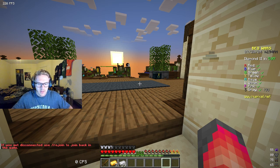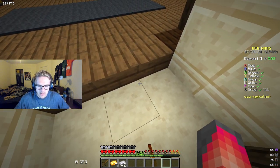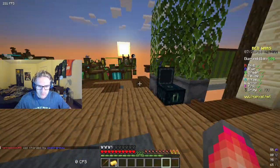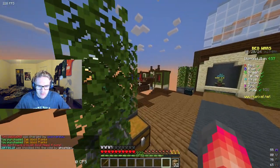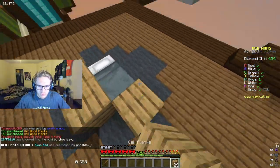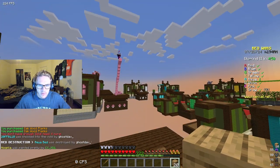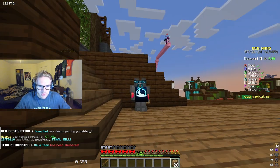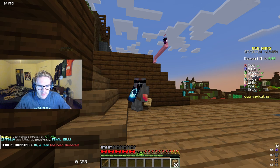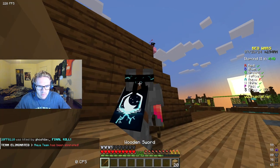We got eight gold. My strategy going into this was getting eight gold, getting 32 wood, and protecting the bed a little bit. We're gonna get absolutely rushed — we're gonna pretend that we don't see this guy, but we definitely do.